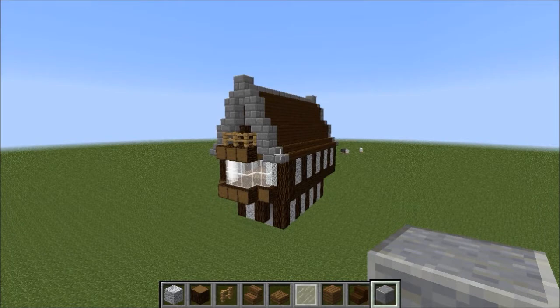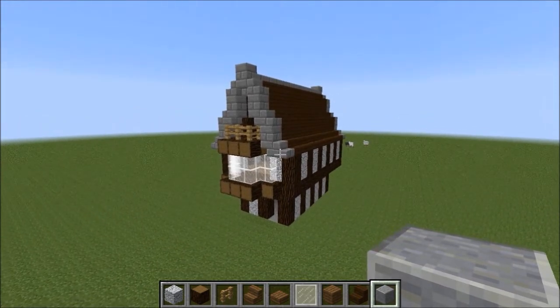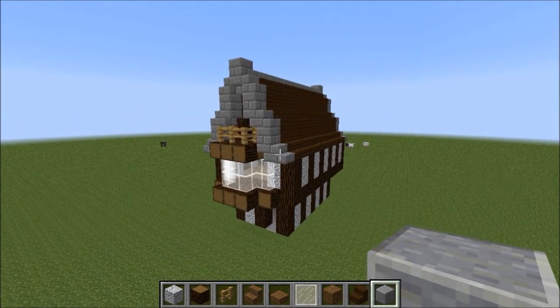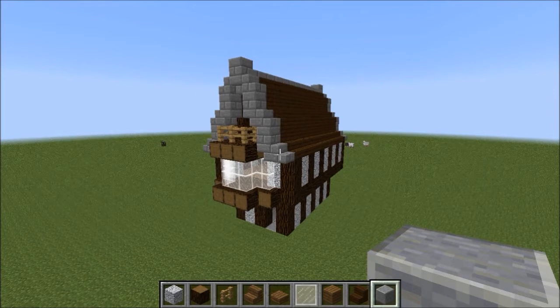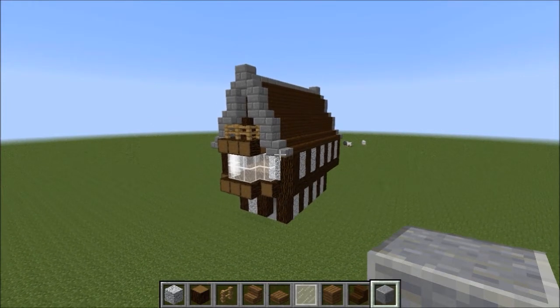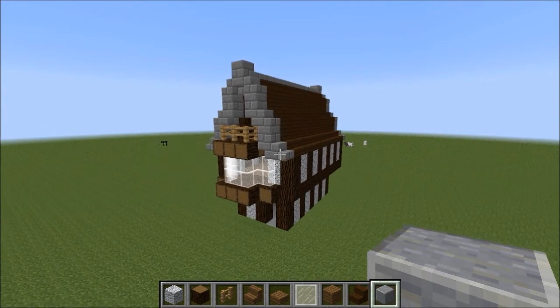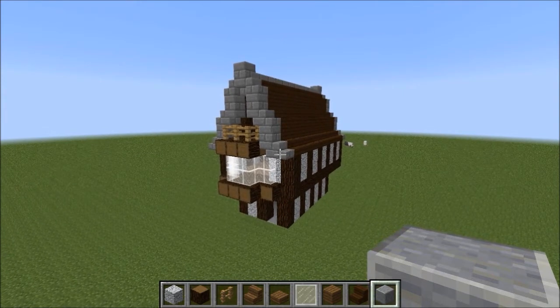So yeah, there you go — a basic Tudor-style house. You can add things to it, make it bigger, scale it up, or even try a smaller version with just one level. If you have a go at this, you can contact me on Twitter at kaffers8bit and send me your pictures showing what you've been up to. It's a good way to communicate with me — follow me on Twitter to ask questions and say what you'd like to see. I hope you enjoyed this and I'll catch you next time.